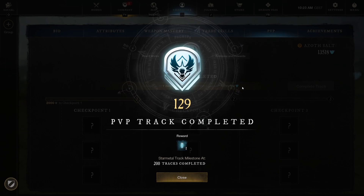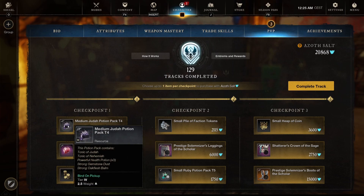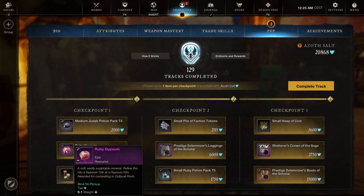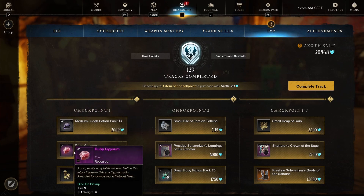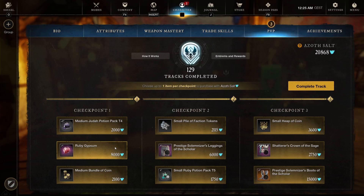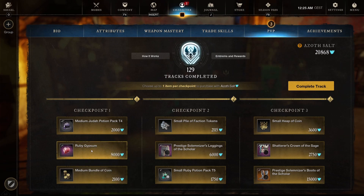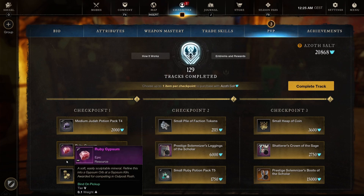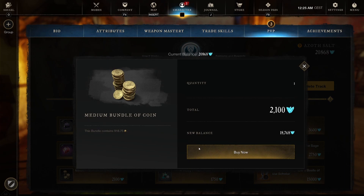For the final track of this episode, track 130, we've got a medium Judah potion pack tier 4 and a Ruby Gypsum. 400 for 8,000 is just way too low — we can get 1,500 for 10,000 in umbral shards, but only 400 out of a Ruby Gypsum that costs 8,000 is just way too expensive. Medium bundle of coins, so I'm of course going to go for the coin.